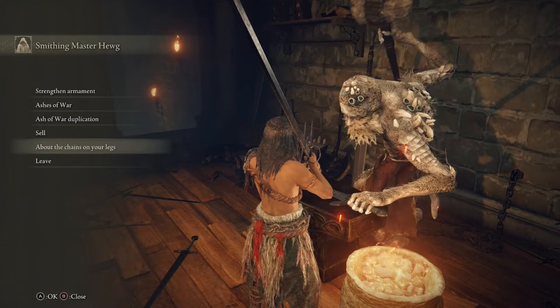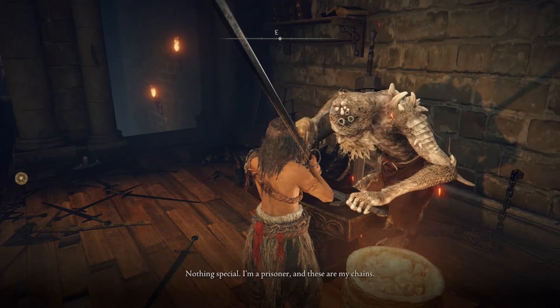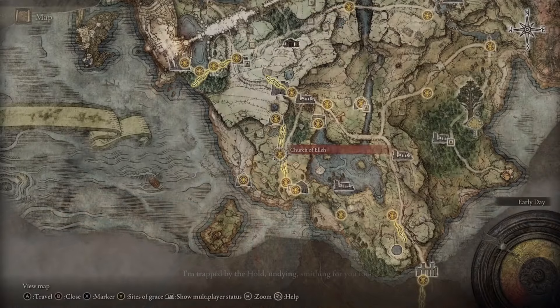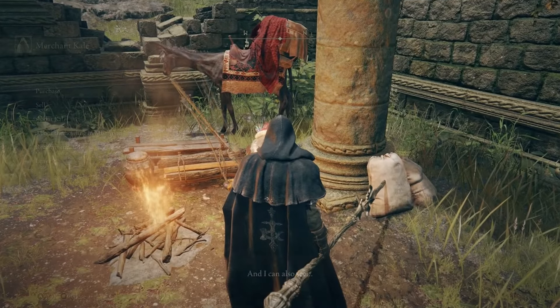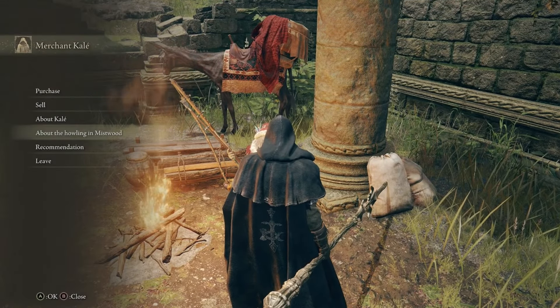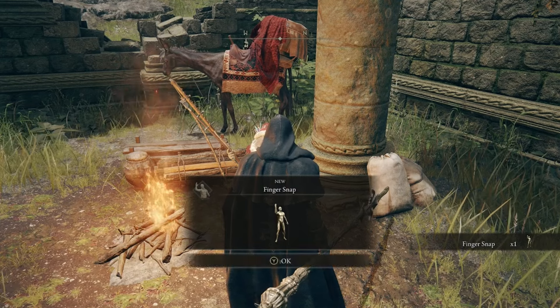Hewg has a few different sets of dialogue — make sure you get through every single one. Then head back to the First Church of Ella and talk to Kale. While talking to him, ask about the Howling in the Mistwood, exhaust his dialogue, and he's going to give you the Fingersnap gesture.